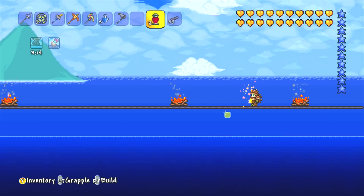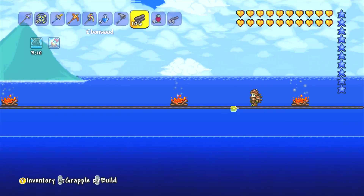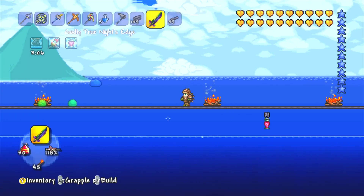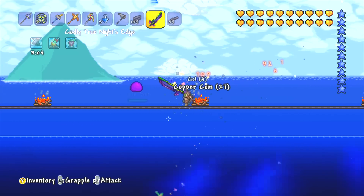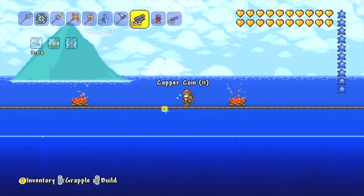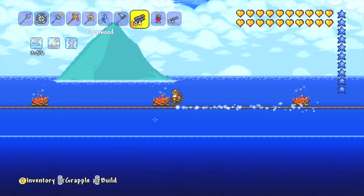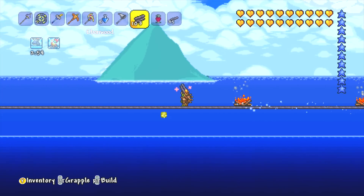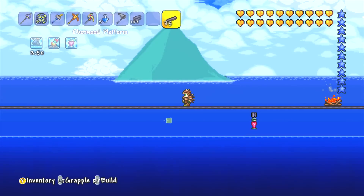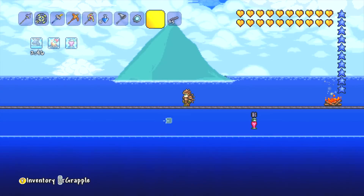I can't hang the lanterns on these platforms - let me put some little blocks underneath and put the heart lanterns on them. There we go, it's a little bit ugly but that's okay. I probably won't leave the ocean biome completely like this the entire time just because I am making a bit of a mess of it. Hopefully this is going to help me out quite a lot. Let's spread these out a little bit more and then go magic mirror back home to get the heart statue.